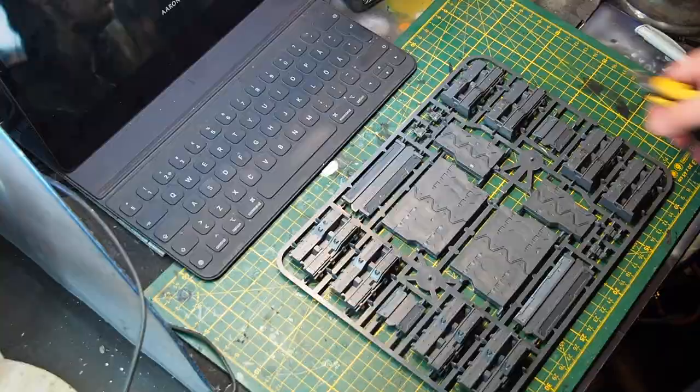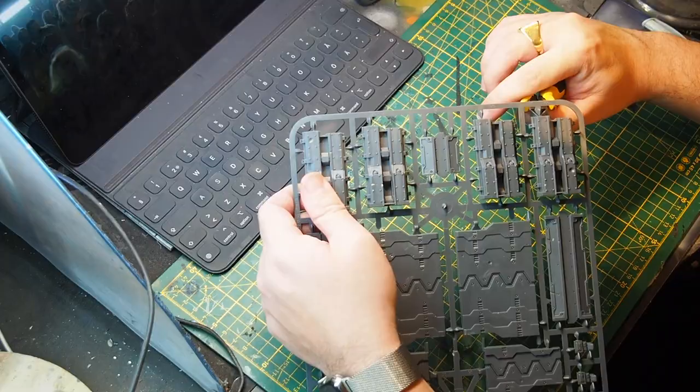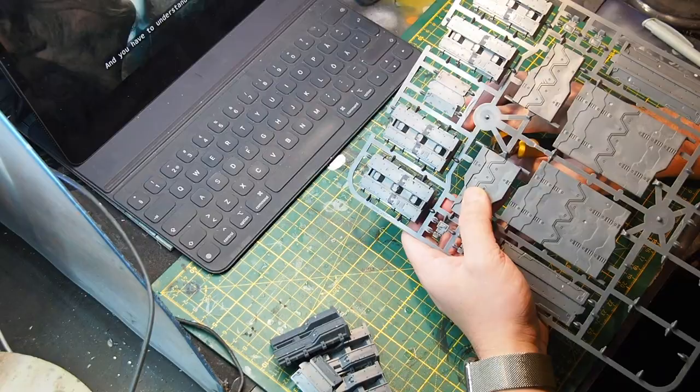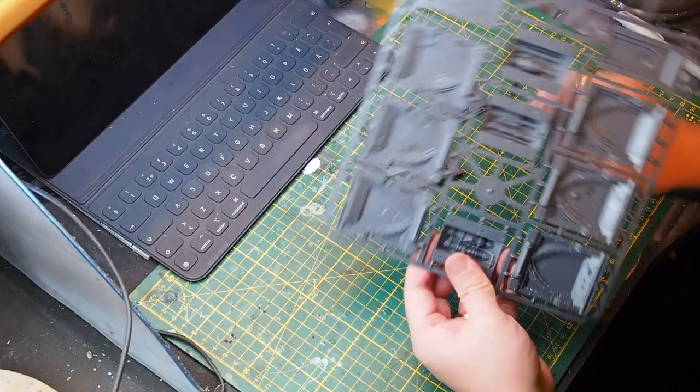Once I've selected the kit needed, I start cutting out every single bit. I do not leave anything on the sprue, even if I know I won't use it — those parts will be placed in a bits box later on. This takes some time cutting and cleaning, so I usually watch a series or a movie at the same time. It does take some extra time if you're watching something, but it makes it less boring.